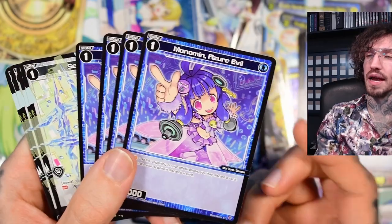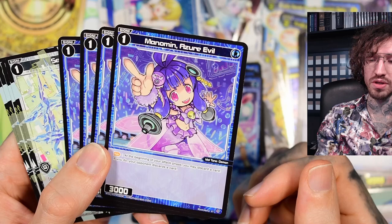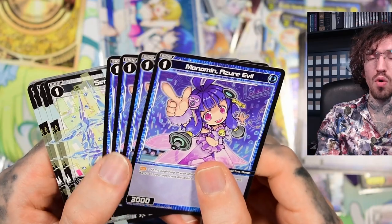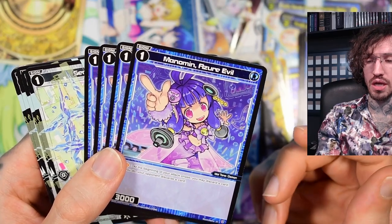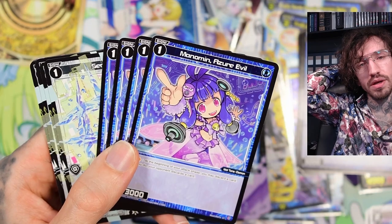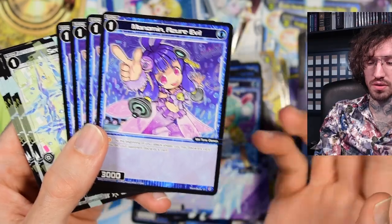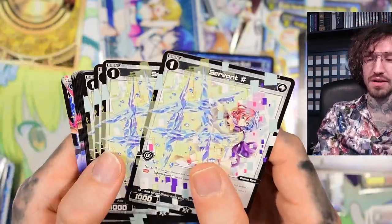Then we have Manumin, a card that sees a lot of play - I've seen it in some top eight decks from the last Grand Prix. At the beginning of your attack phase you may discard a card; if you do, your opponent discards a card. First it sounds not that good, but because of the deck strategy you usually have more ways to draw cards than your opponent. In the long term you try to win with card advantage, and if your opponent has to refill lanes but only draws two cards per turn, it basically opens lanes when they have no cards to refill.